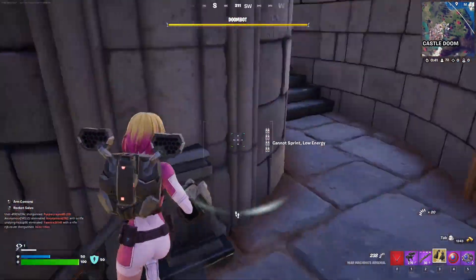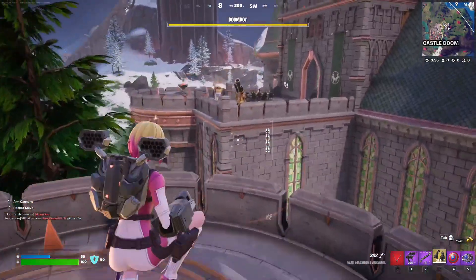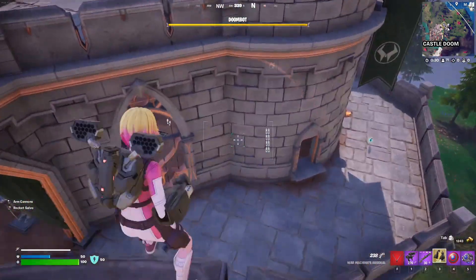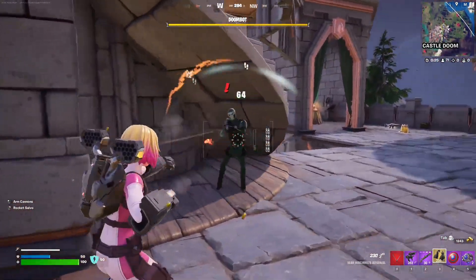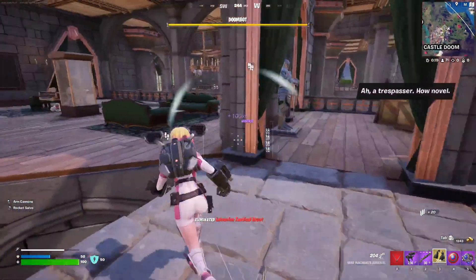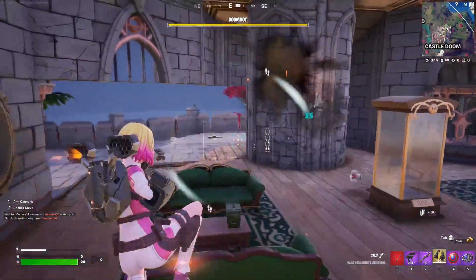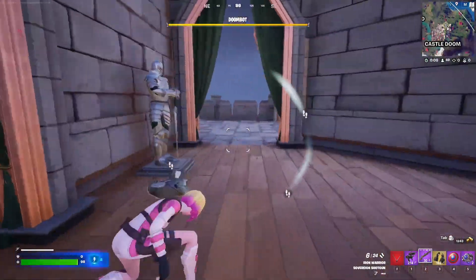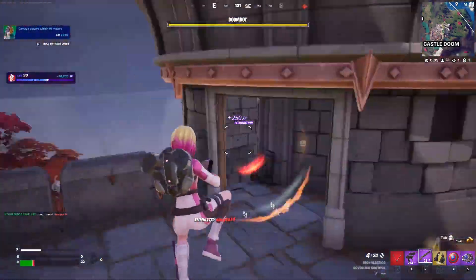We'll get somebody here. Let's go up. He's over here. That's three out of five. Come here, buddy — there it is. That's a nice animation right there.